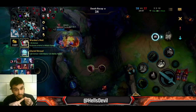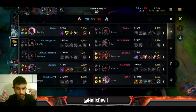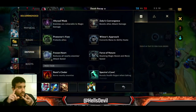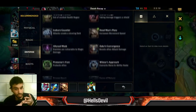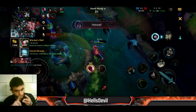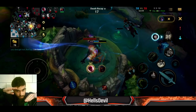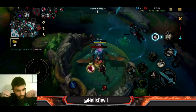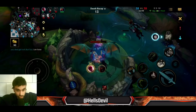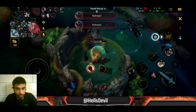You have a lot of defense, but true damage shreds right through it. Examples of champions with true damage: Garen, Camille, Fiora. These are champions you have to be really careful of because their true damage is going to shred through all your armor. You're basically the same as a squishy Singed to them - nothing has changed because they have true damage and can execute you regardless.